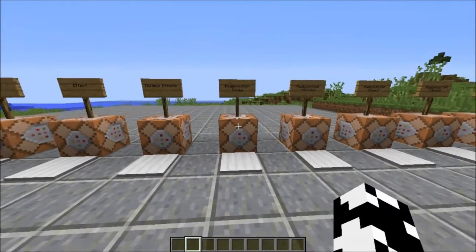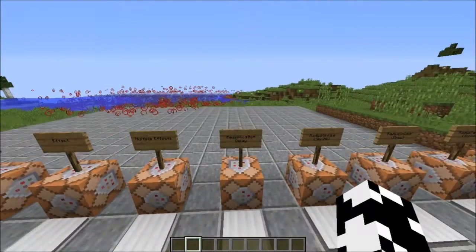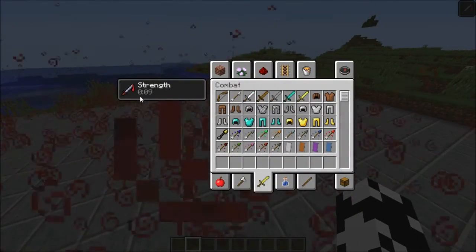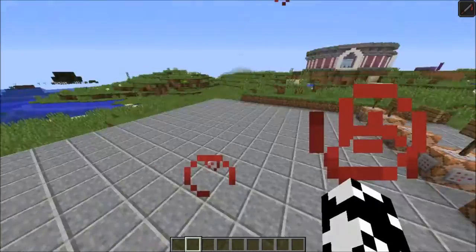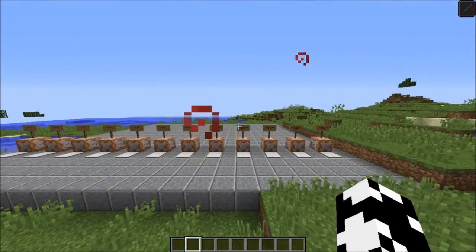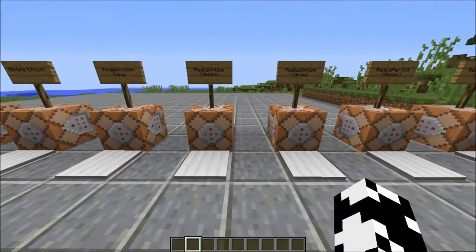The next tag is the reapplication delay tag. This is pretty self-explanatory — it determines how long it takes for it to reapply your potion effect. Reapplication delay here is 40 ticks, which is equal to two seconds. So when we go inside this cloud, we should see our timer going back to 10 every two seconds — going to 10, then to 8, then back to 10. It can control how long it takes for the effect to be reapplied.